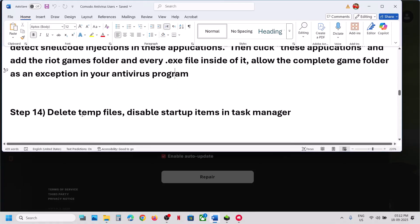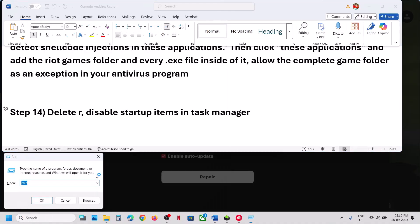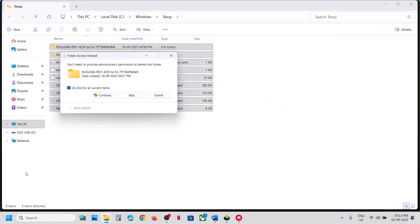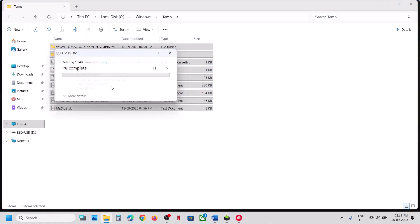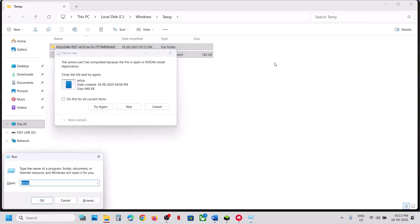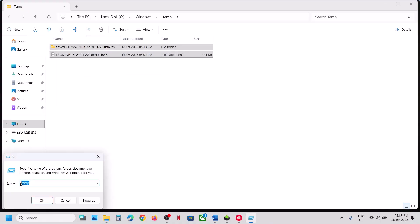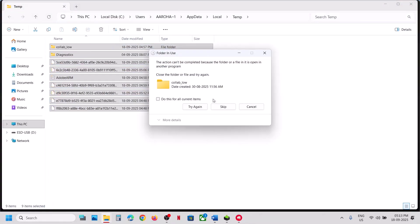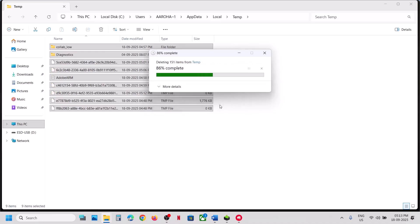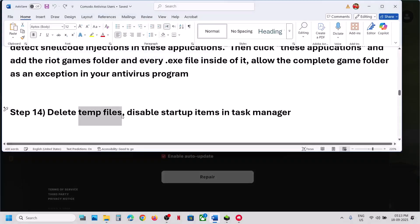The next step is to delete temporary files. Open the Run box from Windows search, type 'temp', click OK, select everything with Ctrl+A, and delete all files. Then open the Run box again, type '%temp%', click OK, select everything, and delete.